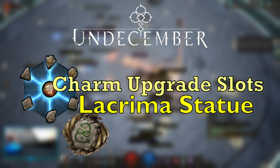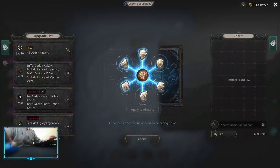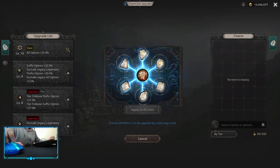Hello, let's talk about charm upgrade slots and lacrimas. This guide is more focused towards new players. Charm upgrade slots become available as soon as you finish Act 14. However, in order to unlock them, a resource called Star Fuse Upgrade is needed — but more on those later because they are connected to lacrima.